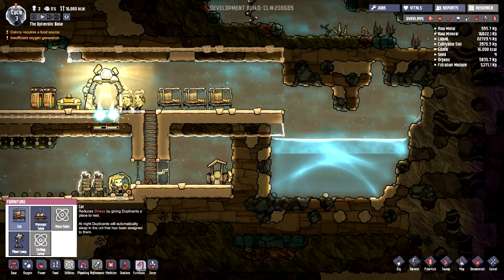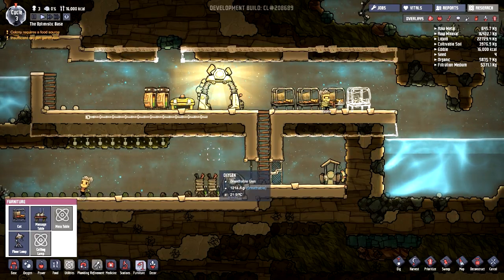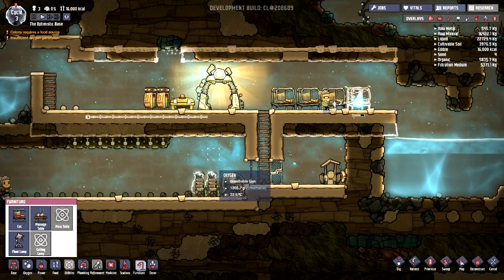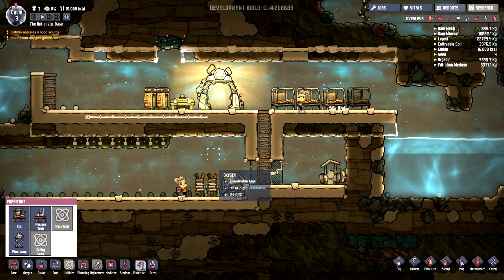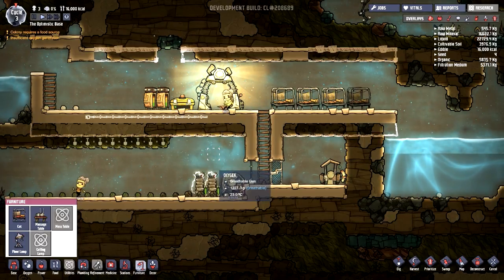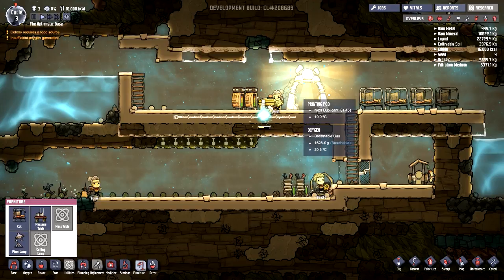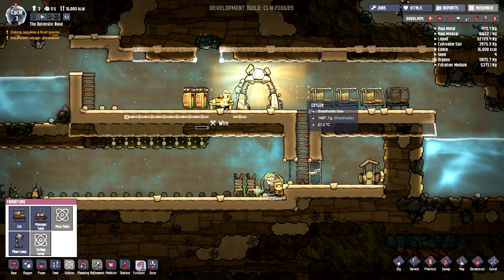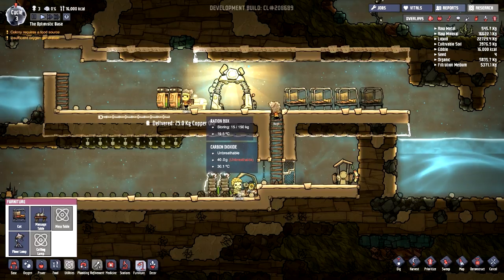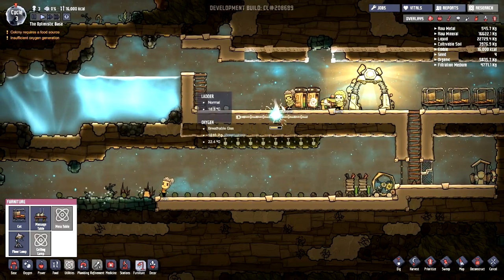We are getting our new duplicate in about 100 seconds, so we should establish a new cot. You do have the option to reject duplicants if none of them suit your needs. It's possible to get a cook with a high cooking skill who can't actually do the cook job — frustrating. If you skip, you have to wait over a thousand seconds for the next batch. Be wary of skipping because something bad could happen and you might need that extra person.